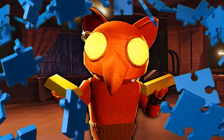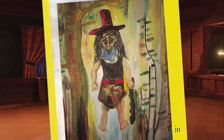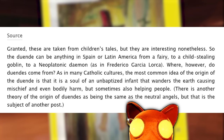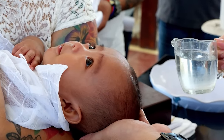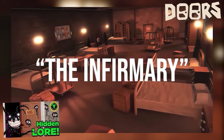All of this information helps us start piecing together how Goblino wound up in the hotel. The most common origin of the duende in Mexican folklore was when a child died before they were baptized, becoming these morally ambiguous beings that caused mischief. Believe it or not, this is actually one of the reasons why baptizing infants is such common practice nowadays in Catholicism.